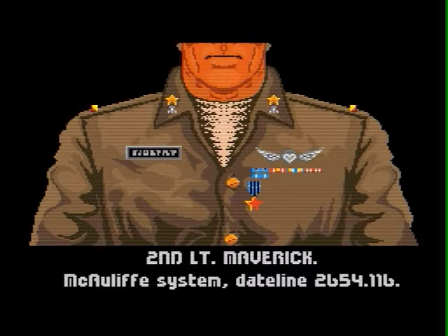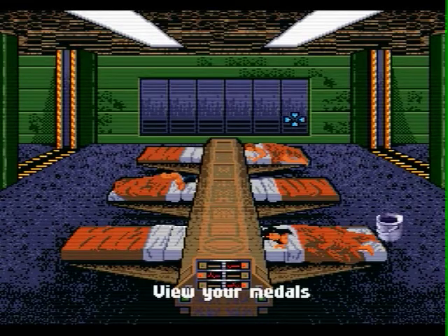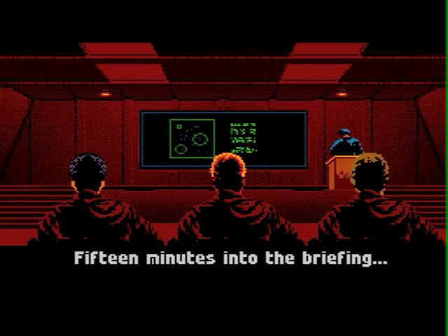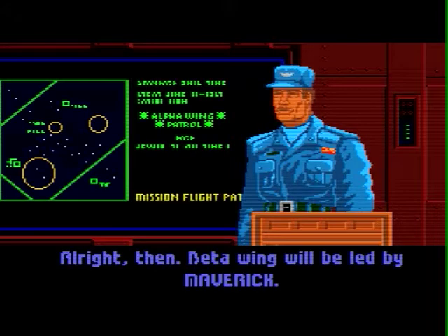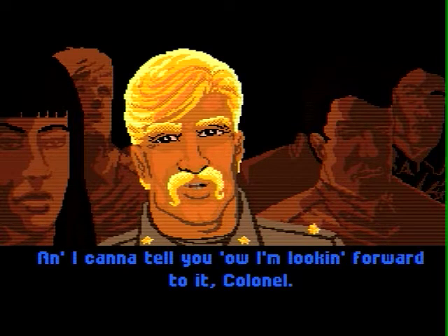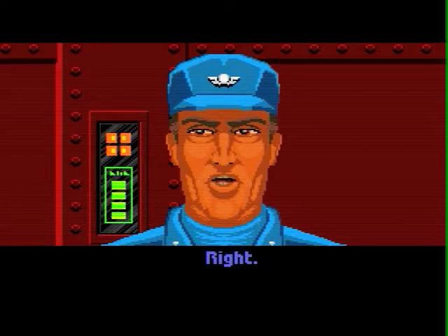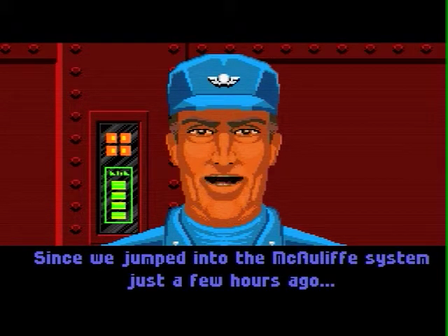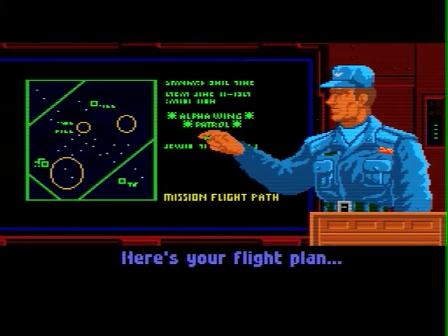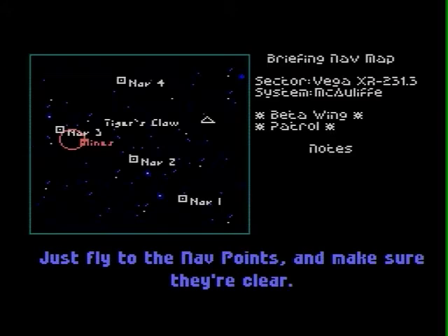We're in the McAuliffe system and we got a medal. Let's see what we have to do today. We're the second wing, the beta wing. Hey, we get Paladin! This is a historic first — we're flying with Paladin for the first time. We just jumped in and we're still running some patrols. We got four nav points.